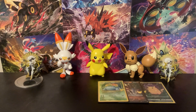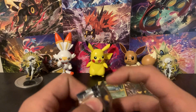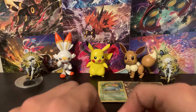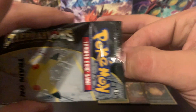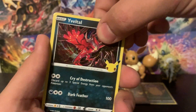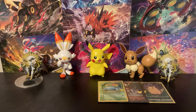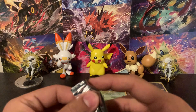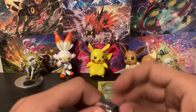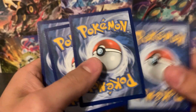Two packs in and we've already got three nice pulls from Celebrations. That's the great thing about Celebrations — you just open it and it's always good stuff. I can foresee Celebrations value just skyrocketing in the near future, so if you guys have some, maybe open it, maybe don't. This third pack we've got Yveltal, Cosmog, Professor's Research, and Lugia — a pretty basic pack, though every card in it is holographic. Let me know in the comments what your favorite card is from Celebrations!